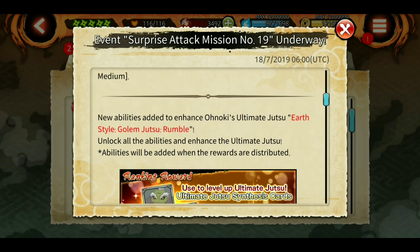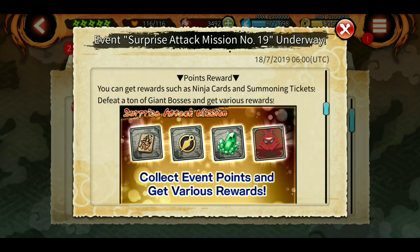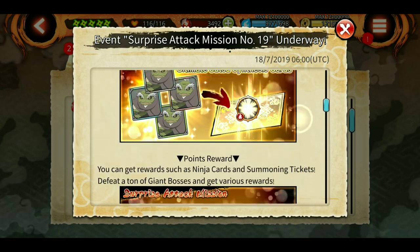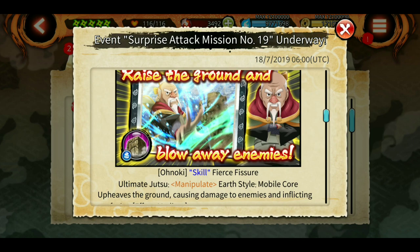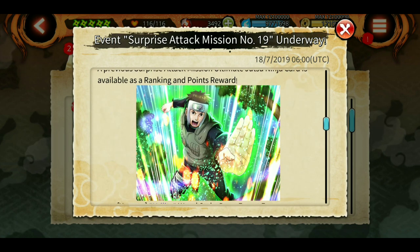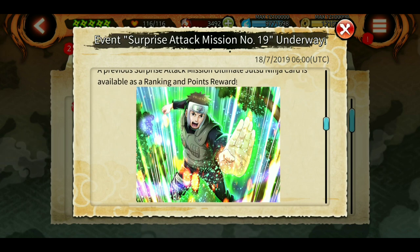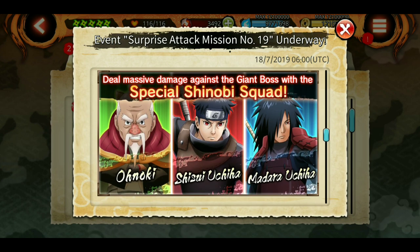A four-star has also been added — it's called Mobile Core, I think, which is an Earth Style Mobile Core Manipulate, and I have already maxed it out. Also, as a free repeat ultimate, we have Yamato. The special squad is Onoki, Shisui Uchiha, and Madara Uchiha.